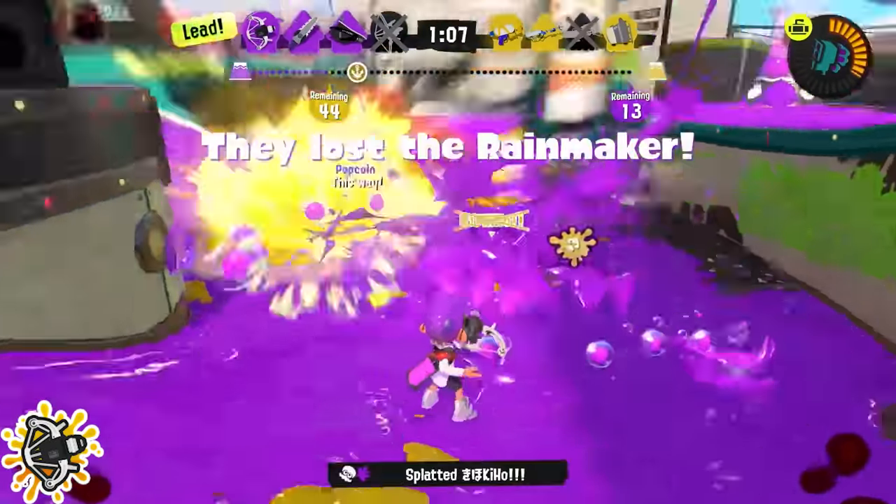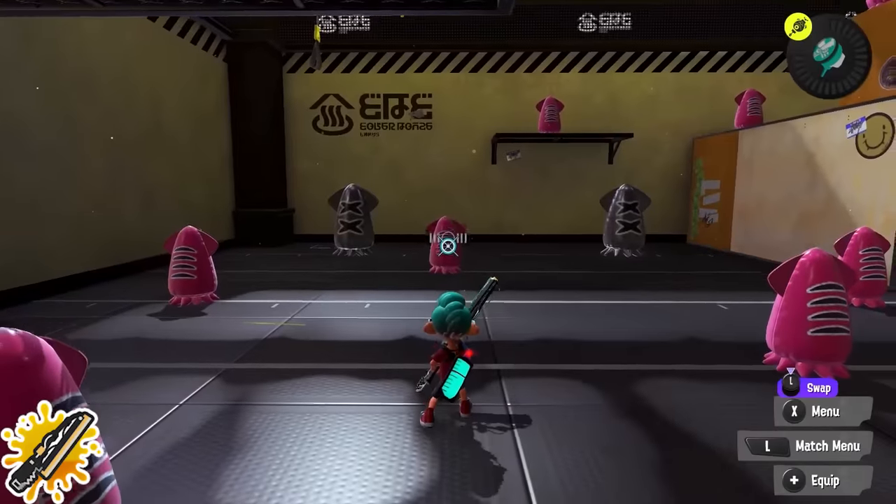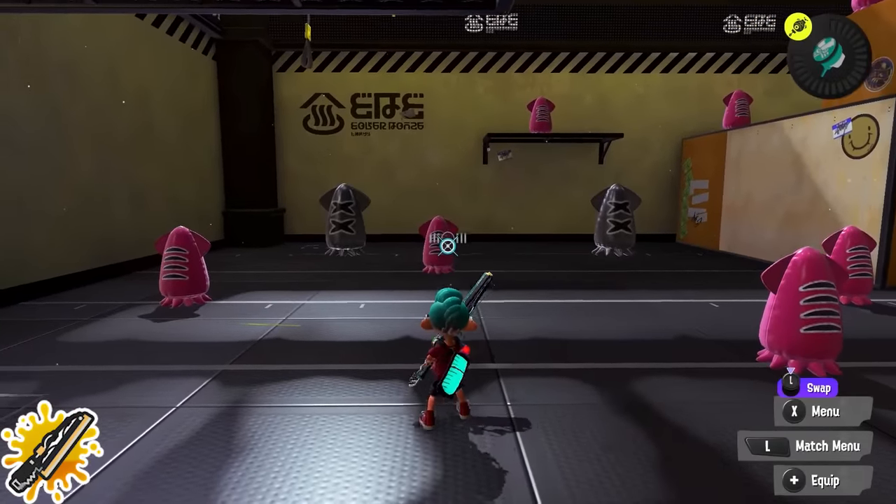Reef-Lux: it obviously paints really well, but it can also kill pretty quickly. It's important to note that horizontal shots are better if you need reliable damage, while one-hit kills are better if you need to kill someone who isn't weakened at all.